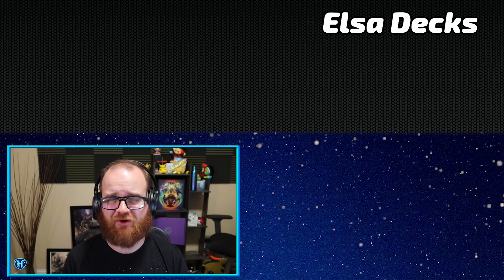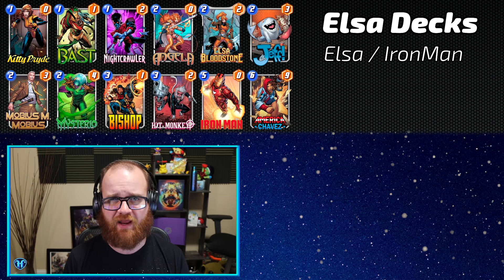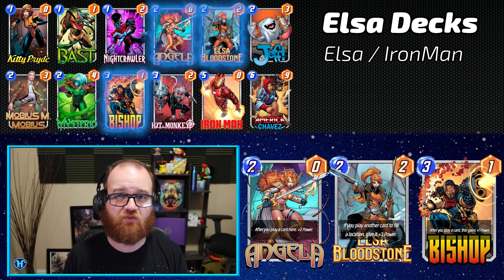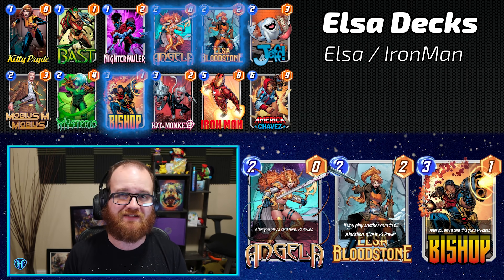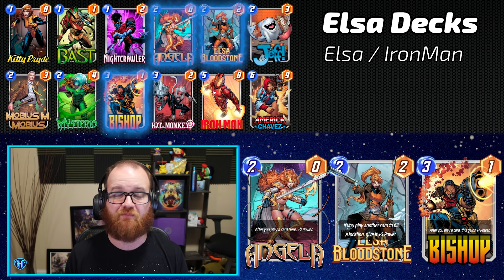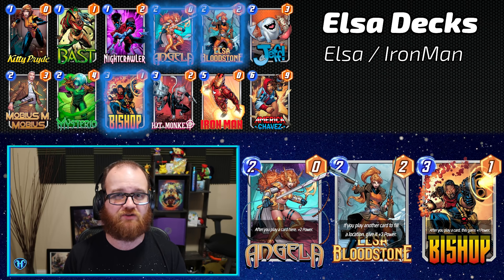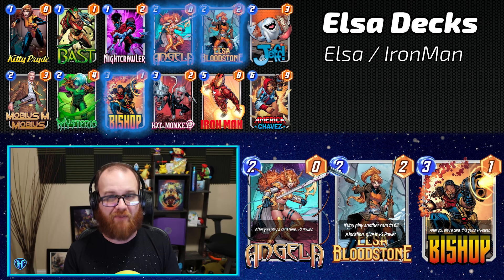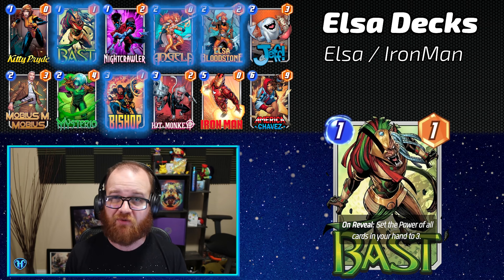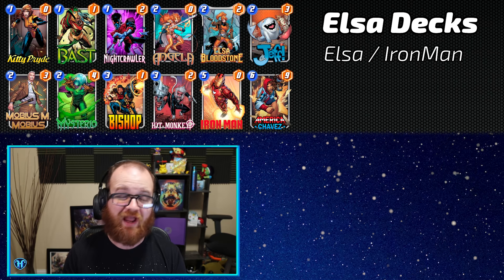The top performing Elsa deck on Untap.gg right now is this variation that hits from a lot of different angles. Our baseline is Angela, Elsa, Bloodstone, and Bishop — three cards that have low starting stats that all scale, or allow our other cards to scale, as the game plays out, getting quite large. Because these cards all have low base starting stats, they are excellent to combine with Bast, who can set all of their starting powers to three, often adding double digit worth of points to the board for a one energy play.